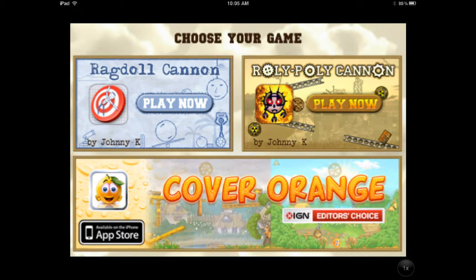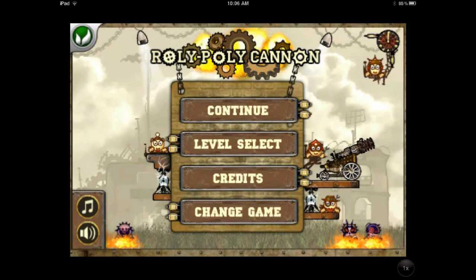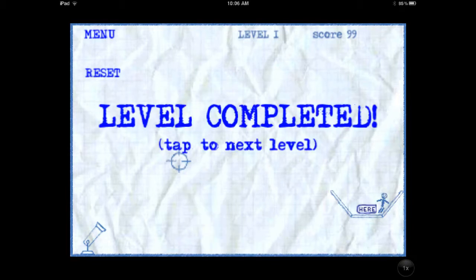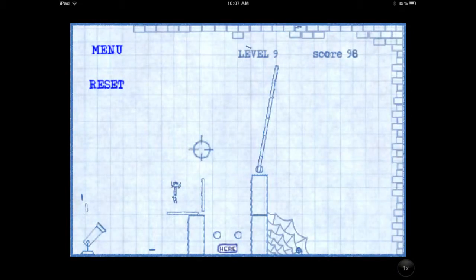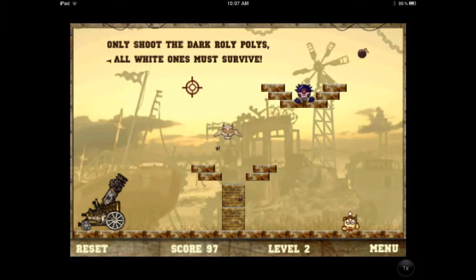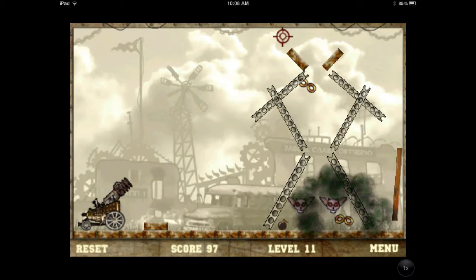Next app is a freeappaday.com app called Physics Game Box, and it's actually two games in one. The first game is Ragdoll Cannon and the second is Roly Poly Cannon. In Ragdoll Cannon you're shooting a ragdoll out of a cannon to get it to a target area. It gets pretty complicated, with ropes, bombs, blocks, and all kinds of physics stuff going on. Roly Poly Cannon is very reminiscent of the Angry Birds game — you're shooting a bomb out of a cannon, and when it hits something it starts counting down. You're trying to take out the bad bugs while keeping the good bugs from getting hurt. There are tons of levels. Check out Physics Game Box.